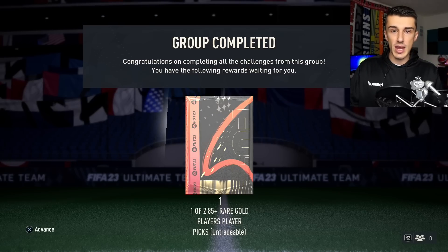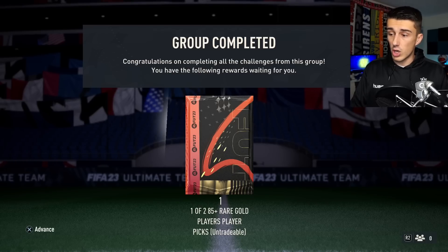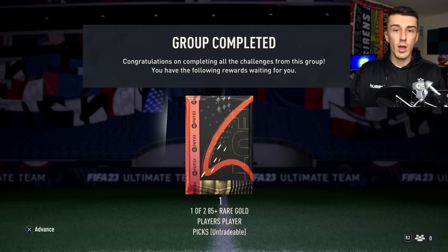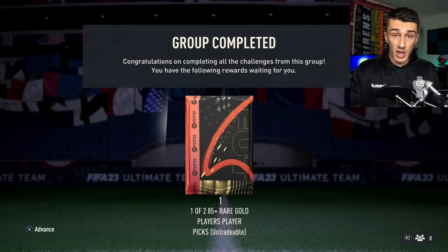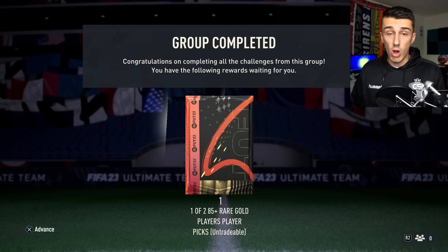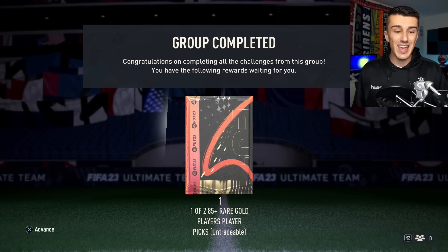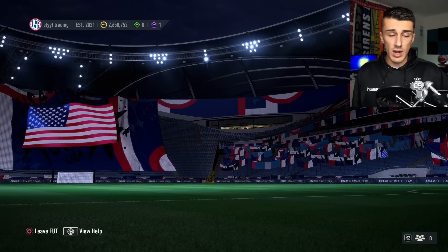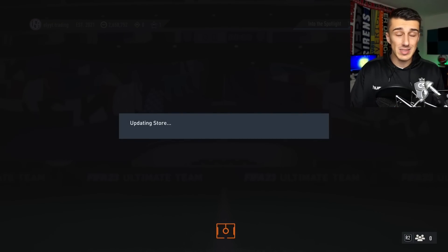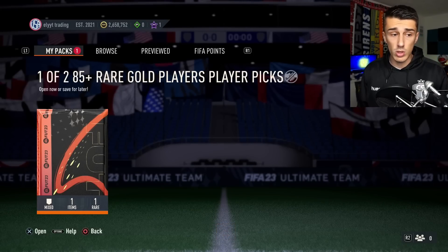First off, the big change that EA fixed themselves: player picks. In FIFA 23, 22, and 21, ever since player picks were introduced, they have always gone to your unassigned, meaning you couldn't do anything in your store — you couldn't open packs, nothing. Now you can actually store these player picks in the store, so they won't go to your unassigned. You'll be able to save them for FUT Birthday or whatever promo you want.